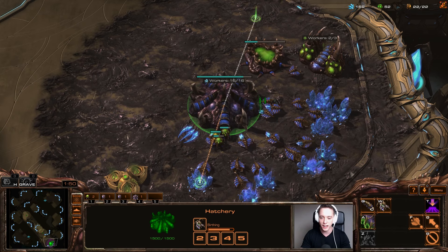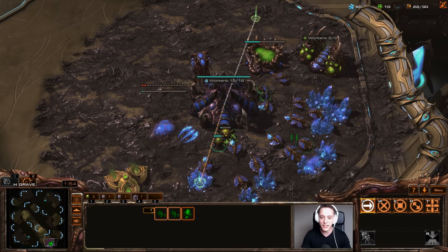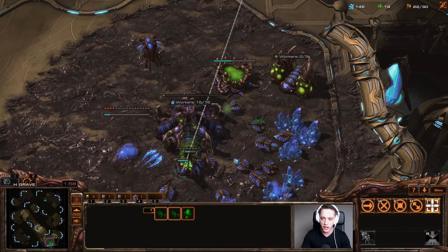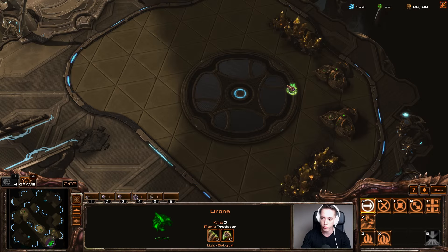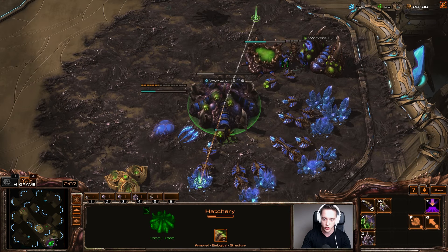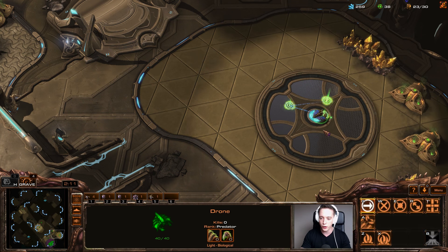That's a 14 gas into a 14 spawning pool. Drone up to 18, get the Zergling speed started, get the Queen started as well. Make sure you pay attention to the minimap to see whether or not your opponent is going to go for any kind of aggression. In this particular case, there isn't too much aggression coming in at all, so I'm going to go ahead and make an expansion now that I know it's safe.